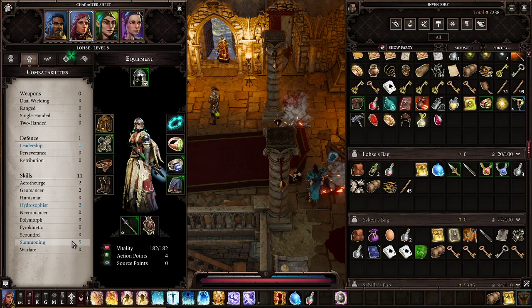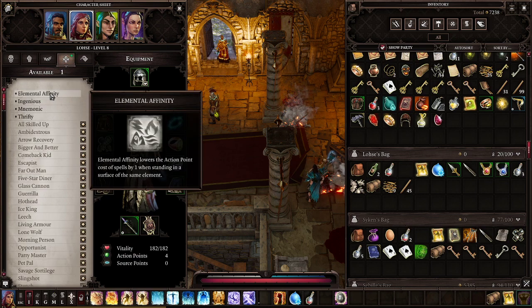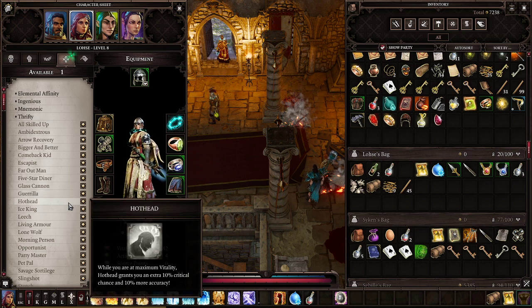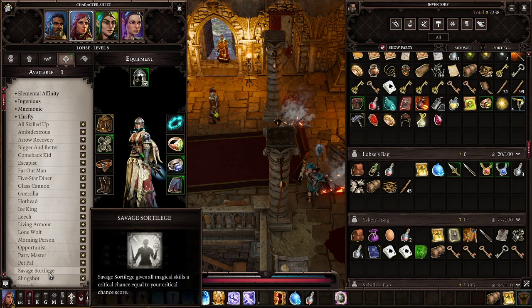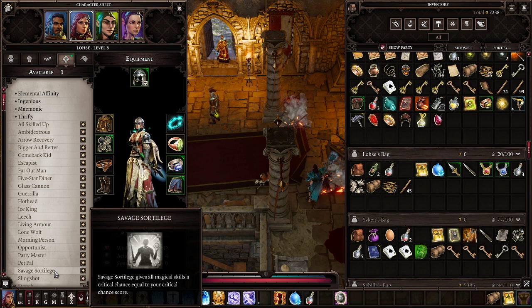We're now going for Summoning — we already got an item that increases summoning a little bit. We have our core schools all set up with two points, more than enough to cast all of the spells, and now we're going for stronger summonings. She has Mnemonic and Elemental Affinity, both of which are really good. We could give her Hot Head as well or Far Out Man — Far Out Man has the advantage that she can reach areas that others couldn't. I would go for Savage Sortilege with our damage dealer, because crits will increase the damage a lot.